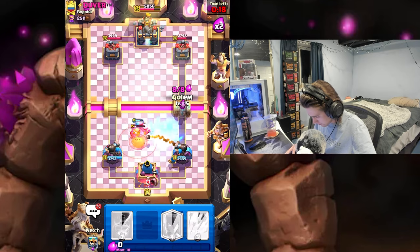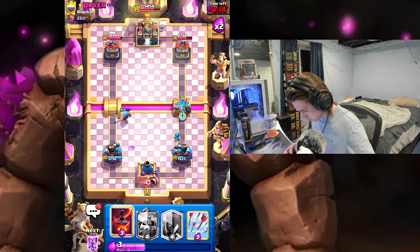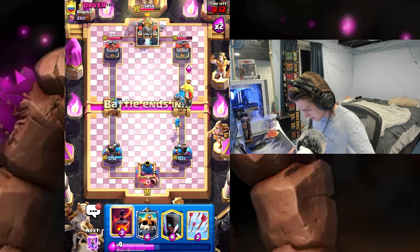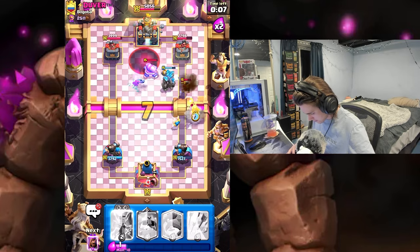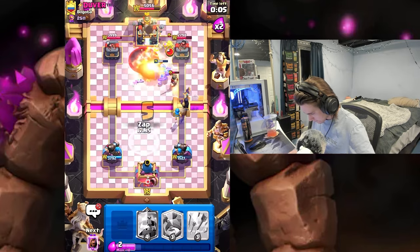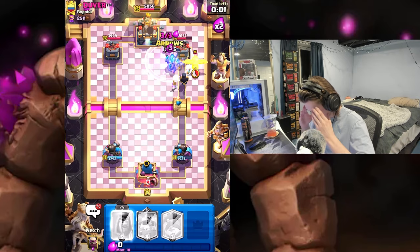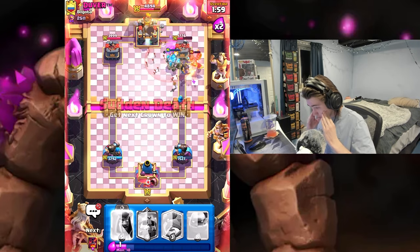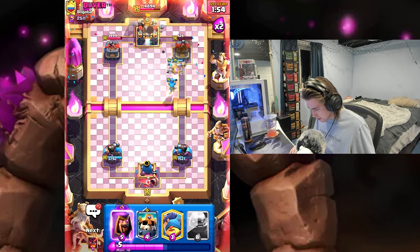Going Golem. He just used Lightning and missed the Wizard — I repeat, he missed the Wizard! Let's just Void this, get Night Witch down, Evo Zap this, get arrows too. Night Witch get on the tower — let's go!